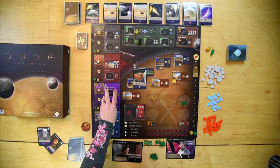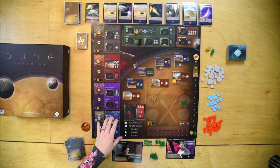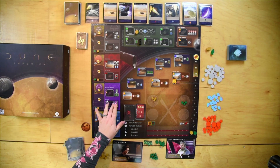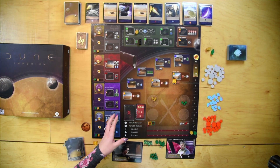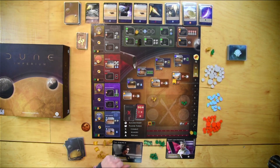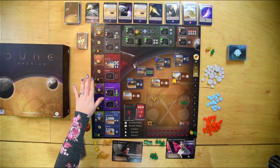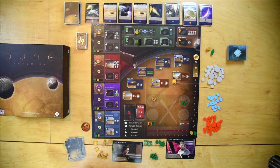On the board, yellow triangle spaces are desert tiles used for trading spice. Purple circle spaces are populated city areas that help with military and allow you to collect troops. The green pentagons are the Lancerag, where you can gain permanent strategies and advantages. Over here is the faction influence track, where you gain faction influence with the Emperor, Spacing Guild, Bene Gesserit, and Fremen.